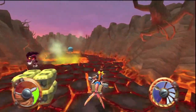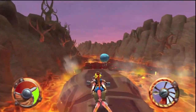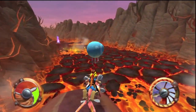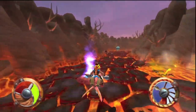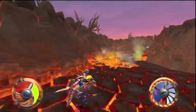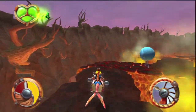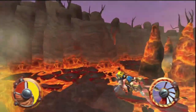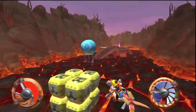If your temperature meter gets all the way full, your machine explodes and you die and have to restart. Hit the blue balloons — don't slow down like I did — hit them to cool off, and hit the blue eco to go faster. Each of these things will ease your passage over Fire Canyon.